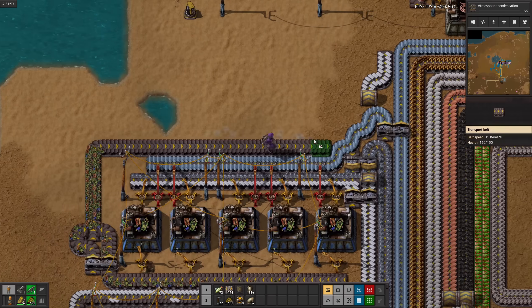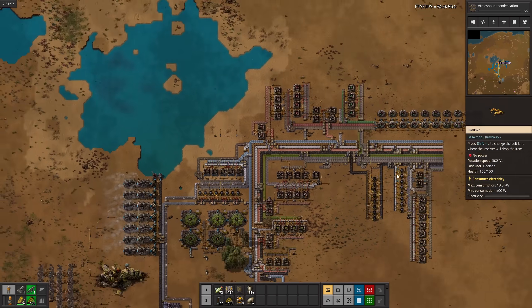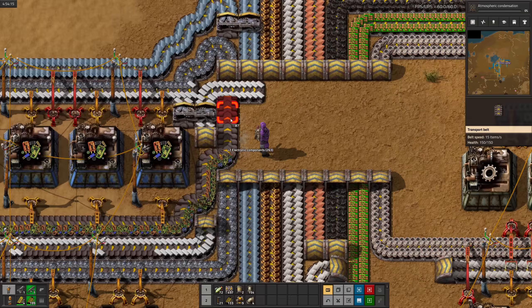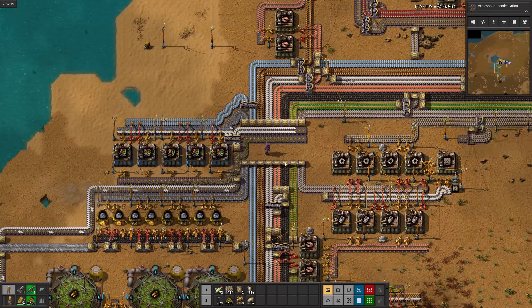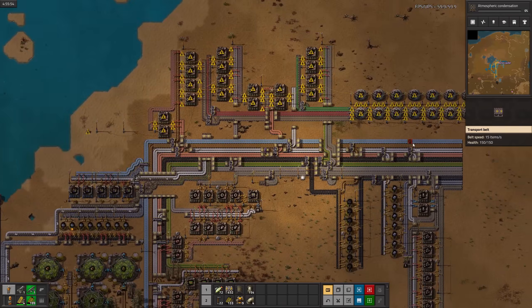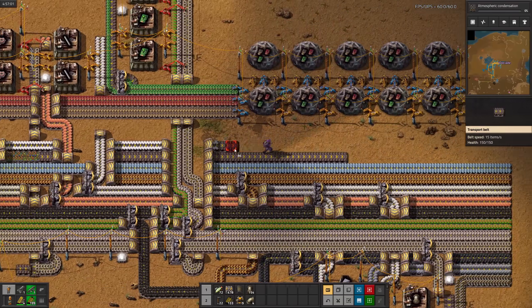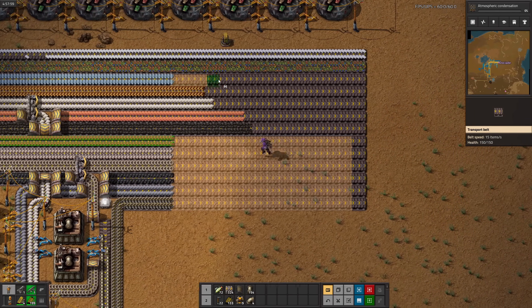That wasn't too bad. Now for the hard part - I need to get the plastic and components onto the bus somehow. I'll just cut straight through the middle of the pre-existing bus. I love playing new mod packs because they bring a bit of chaos back into the game, since I can't plan things in advance anymore. Spaghetti and belt weaving is my specialty, so it wasn't too hard after all. Although the bus is starting to get a bit uncomfortably wide.